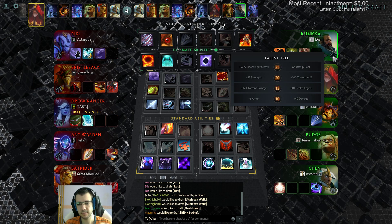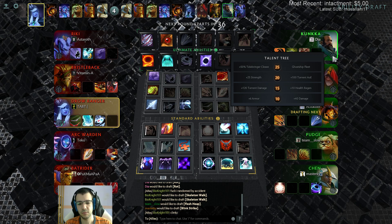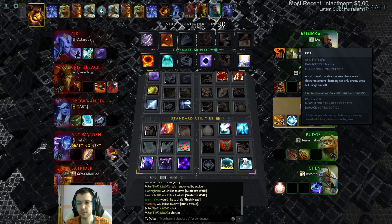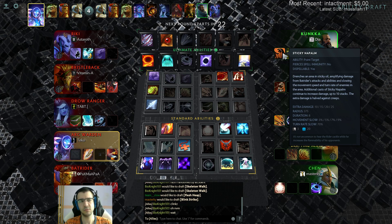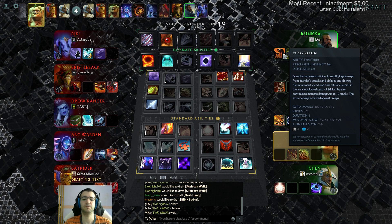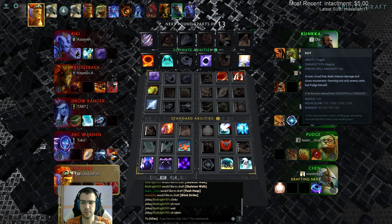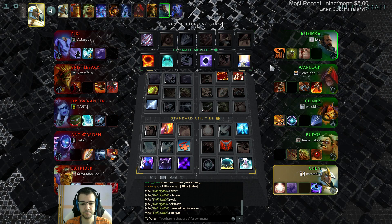The talents are great - every talent except level 25 is so amazing. I think I've had Rot with Sticky Napalm before once or twice but it didn't work very well. I don't remember having a very good game with it. Let's hope we can make it work very well in this one and have a good game, because Rot is one of the best combos with Sticky Napalm - one of the best.